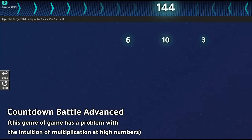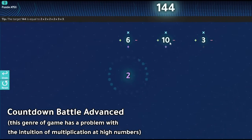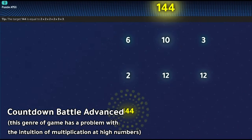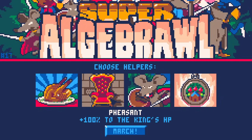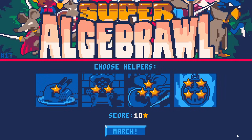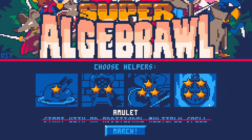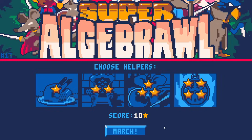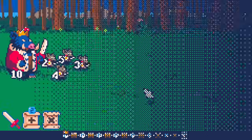Countdown Battle Advance is a game I'm probably never going to release. It has the same kind of idea as the game I'm playing in this video — you're multiplying, adding, and dividing. So the game already gives me the option to delete all the positive passive effects, like starting with an additional multiply spell. I'm just going to play on hardest difficulty. All right, let's go.